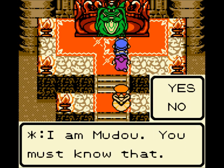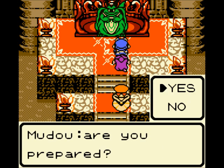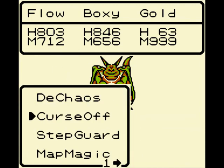I am Mudo. You must know that. Fine, now. Are you prepared? Yes, I am. Fine, let us begin. Now we gotta fight the mini boss, or the second kind of boss guy of Dragon Quest 6.